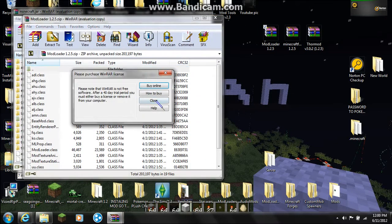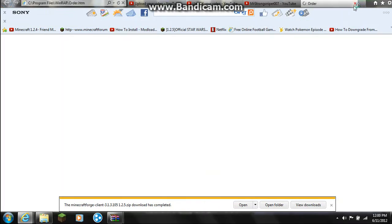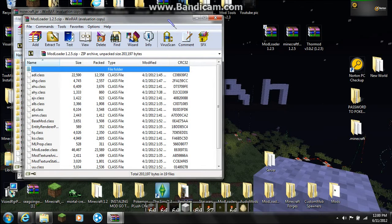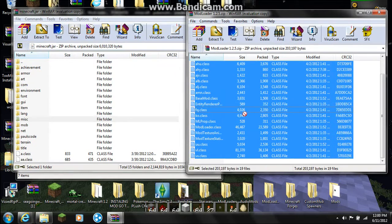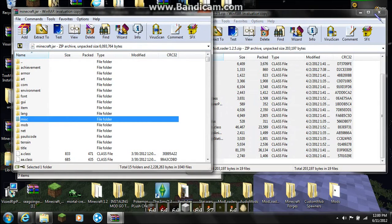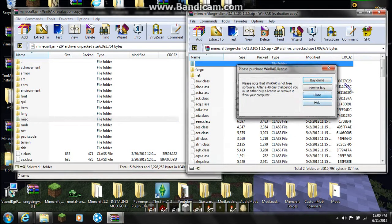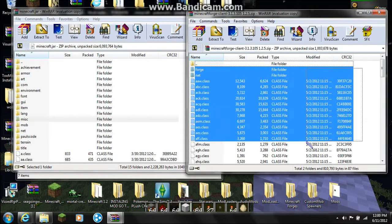Open up ModLoader. Drag all these files and move them into here. And do the same thing for Minecraft Forge. Make sure you have the specific version I got because it won't work with a different one. I will put this one in the description.